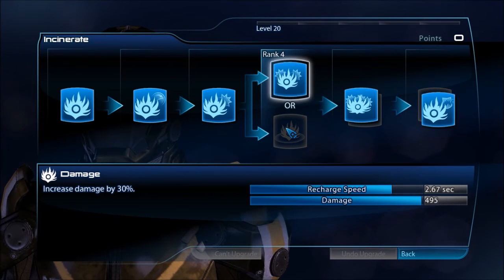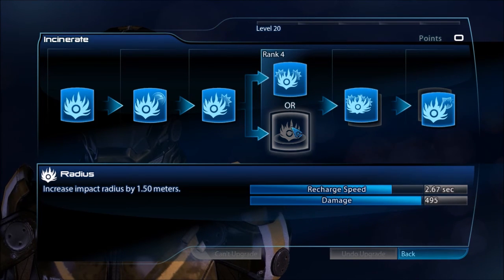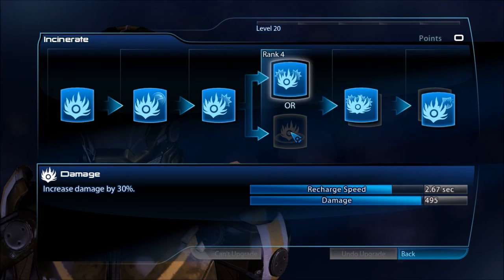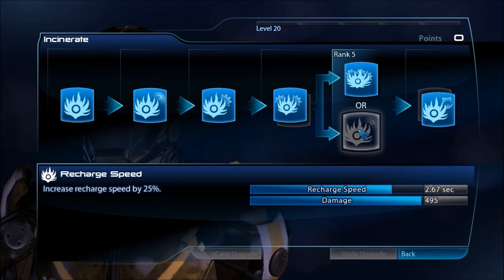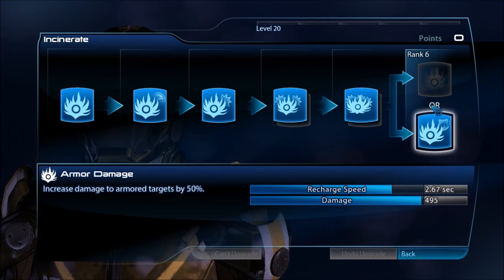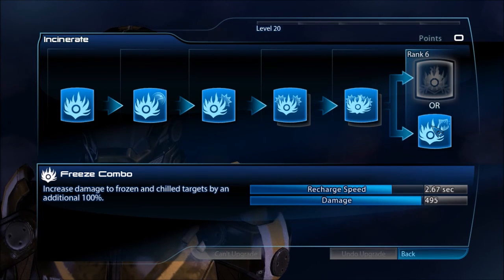Moving on to Incinerate at Rank 5, this is again an Impact Radius versus Damage call. I'm going to go with Damage mainly because when you're doing your Incinerates, they're probably going to be on enemies who are pretty close — close to mid-range. You're not going to be doing too many long-range Incinerates; you'll use Energy Drain if you want to hit an enemy from further away. For Rank 5, you've got Recharge Speed versus Burning Damage. With the way this kit is specced, recharge speed isn't too big of a problem, so doing more damage is definitely the way to go. You can also detonate cryo explosions created by Snap Freeze with either Energy Drain or Incinerate.